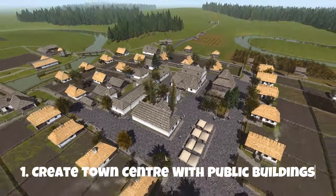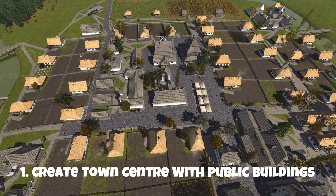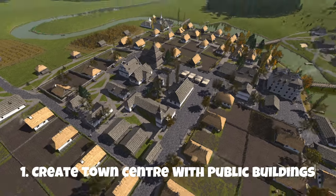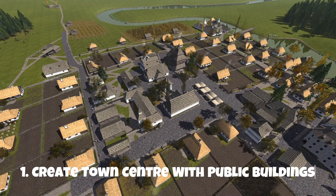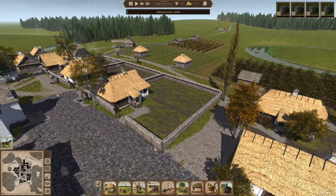The first tip is to create a town center. What's really nice about the town center is it's easily accessible for all your villagers. If you place the houses all around, you can reach all the public service buildings quickly. For example, we've got the barber surgery, the school, the town hall, the trading post, and the church. This is just an example of one of the towns I've got, but it does make everything move a little bit better and it looks aesthetically nice as well.